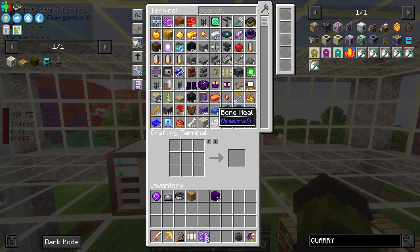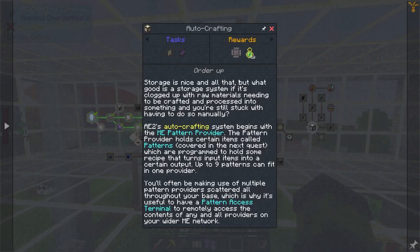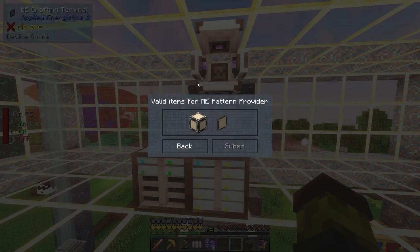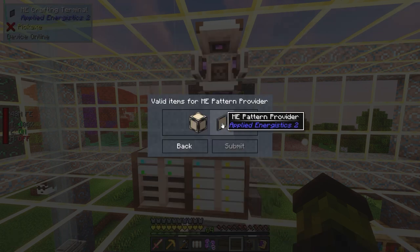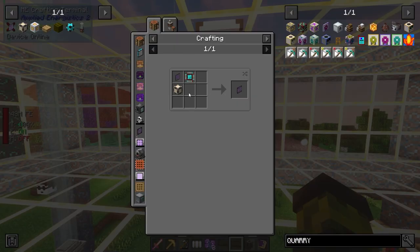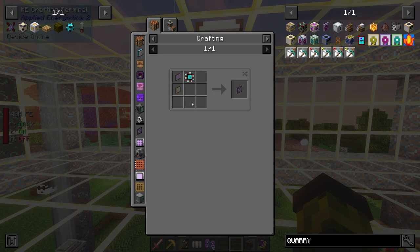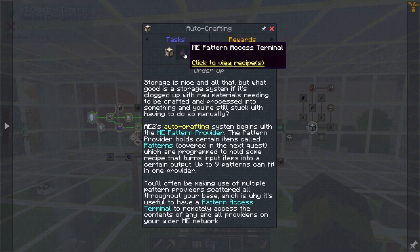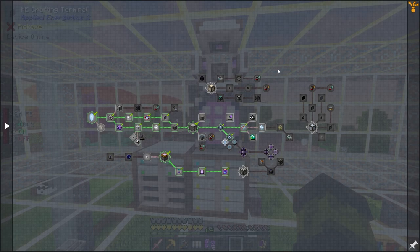We are gonna check if we have the means of having automation for our Applied Energistics. In order to start with auto crafting we need to have or create an ME pattern provider, and then we need to have a pattern access terminal. So we need two of them in order to create the pattern access terminal, two of the pattern providers.